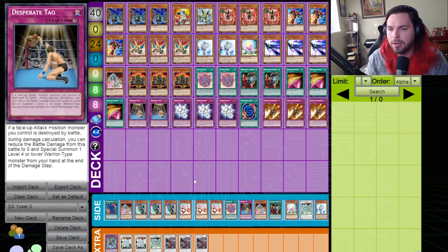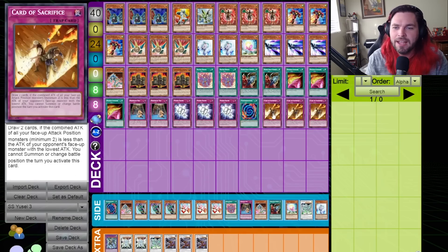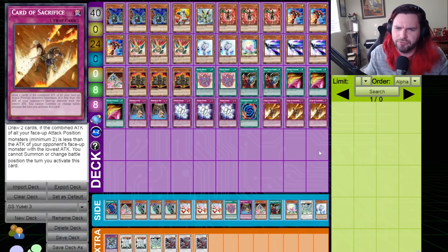Double Desperate Tag and Triple Power Frame. One Polymerization to go into Draco Equiste because it's funny. Three Card of Sacrifice — I underestimated the power of this card in this set. I think it's extremely likely to go off because of the ability to get multiple monsters onto the board — we have Desperate Tag, Card Breaker, a bunch of things good for getting multiple monsters out. Because all the monsters are so dinky, this card kind of turns into just Pot of Greed, and Pot of Greed is a good card.